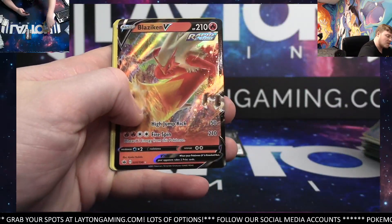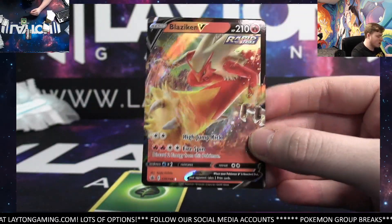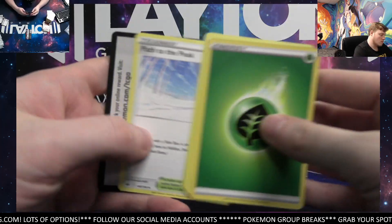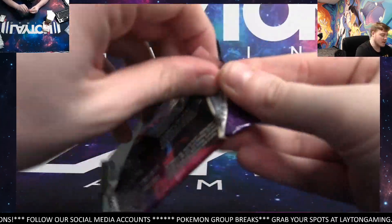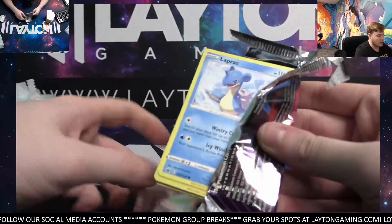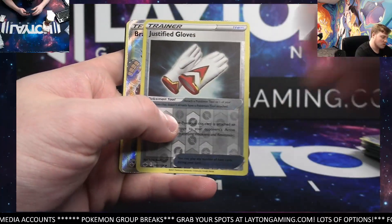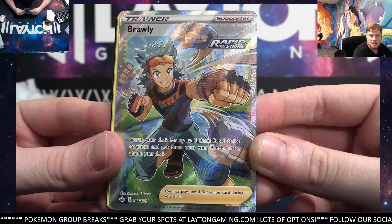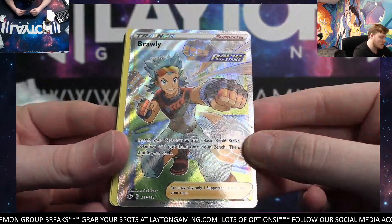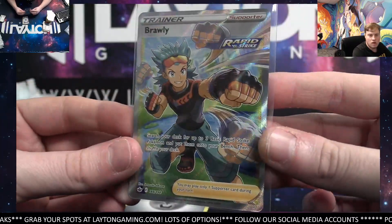Cast Form and for fire type, gonna be a Blaziken V! There you go — fire type with a hit there. Not bad at all, congrats fire! Path to the Peak. Alright, good luck guys — last pack here, Chilling Rain booster break number three. Appreciate everyone joining — we'll get the cards protected and sent right out to you. Oh very nice — the trainer spot is going to be a Brawly, very nice! Congratulations trainer — last pack magic! Trainer spot did great in this one — congrats, awesome one to end it out.